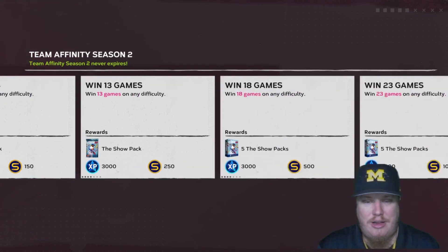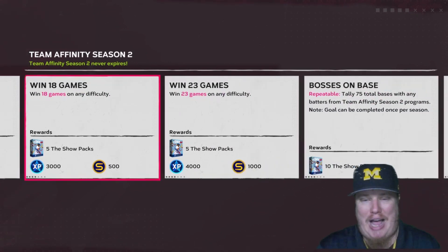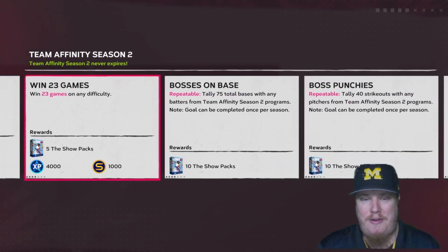At 13 games won, you'll earn a Show Pack and 3,000 XP. At 18 games won, a five Show Pack bundle and another 3,000 XP. And at 23 games won in the mini season, another five Show Pack bundle and 4,000 XP. It's a quick way to earn yourself XP in the Season 2 reward path.